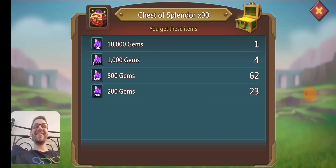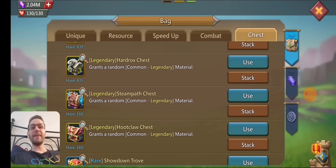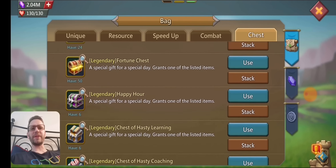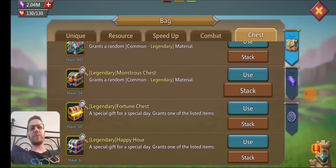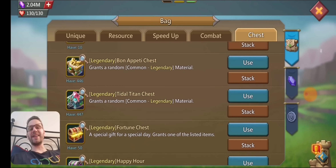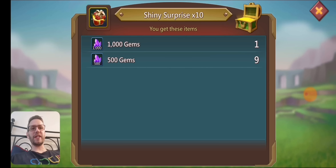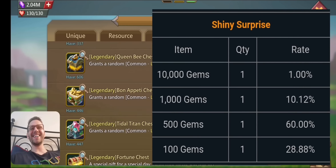We did get one of the 10Ks — so we were lucky there. Got a couple thousands. The rest were actually mostly 600. I'll put this post-credits — we got 23 at 200, so that gave us some extra gems. We'll do the monstrous chest too since it has all the uncommons — no legendaries but got some of that stuff. We'll open this one too just because it has some gems. We got a thousand in there.